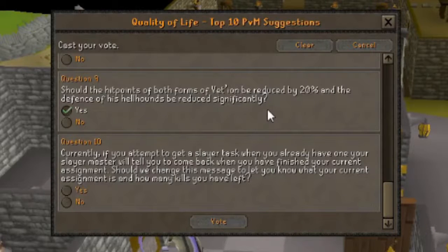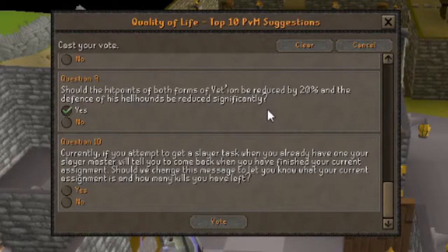Finally, Question 10: Currently, if you attempt to get a Slayer task when you already have one, your Slayer master will tell you to come back when you've finished your current assignment. Should they change the message to let you know what your current assignment is and how many kills you've got left? I'm going to vote yes - that'll be a nice quality of life update.